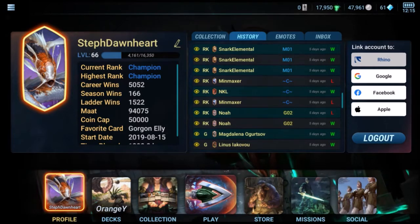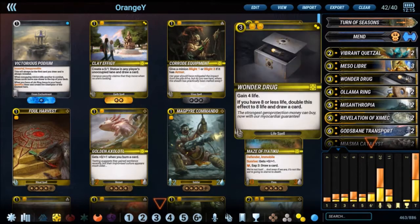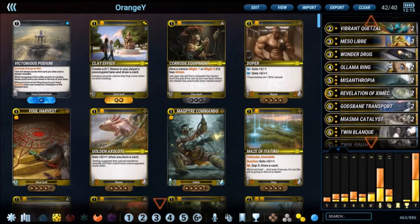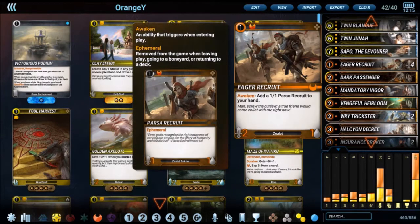Check out Cool Cat's video if you're interested in a previous version of the deck that I'm about to show you. The basic idea is that yellow has a lot of draw, healing and recovery options, and Misanthropia. These are like the core cards for yellow. Yellow also has Ollama Ring, which buffs all minions. And orange is like the swarmy faction — it has a lot of small, cheap ways to generate tokens. Eager Recruit is one of the best 1-drops in the game; it's a 2-1 that also adds a 1-1 to your hand.